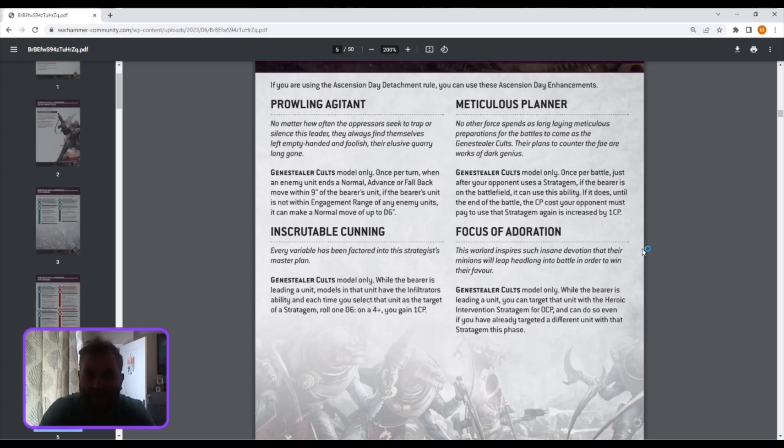Take This Colour — this was an enhancement in the old codex. Once per battle, just after your opponent uses a stratagem, if the bearer is on the battlefield you can use this ability. Until the end of the battle, the CP cost your opponent must pay to use that stratagem again is increased by one. So if someone's spamming something or you're going to counter-spam it, you whack on a CP cost. Once you've used the ability it seems to continue on regardless of whether the bearer is dead — though that might be FAQ'd.